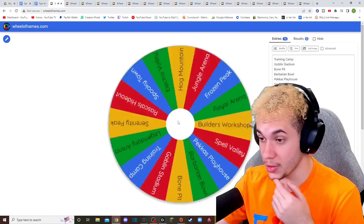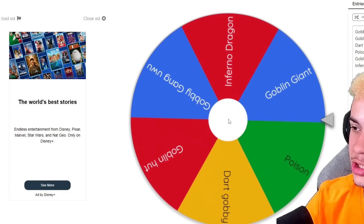That's actually not bad. Spin number three, we got Jungle Arena. And with Jungle Arena, we're going to get Goblin Giant. We got a tank. That's pretty solid.